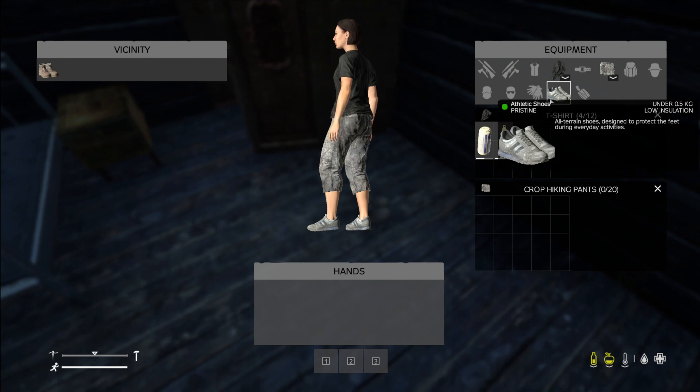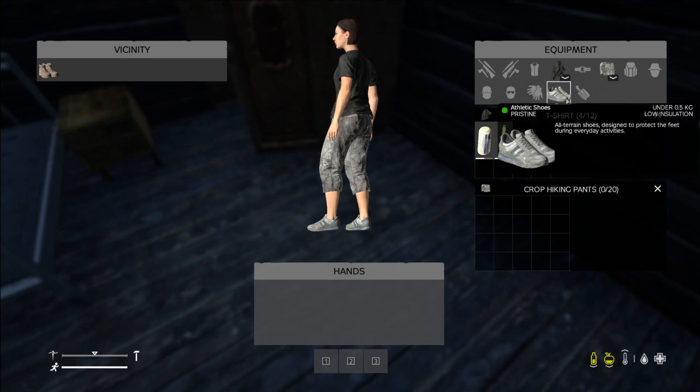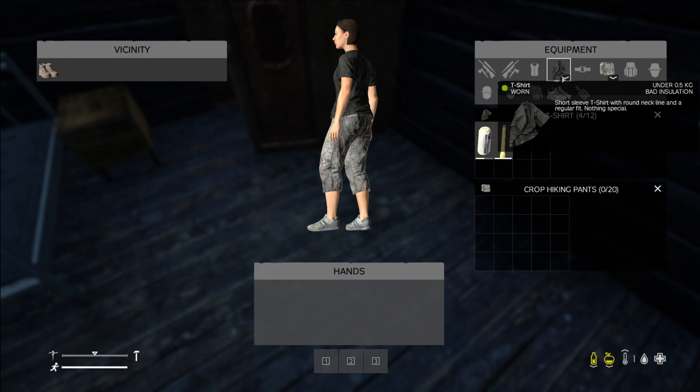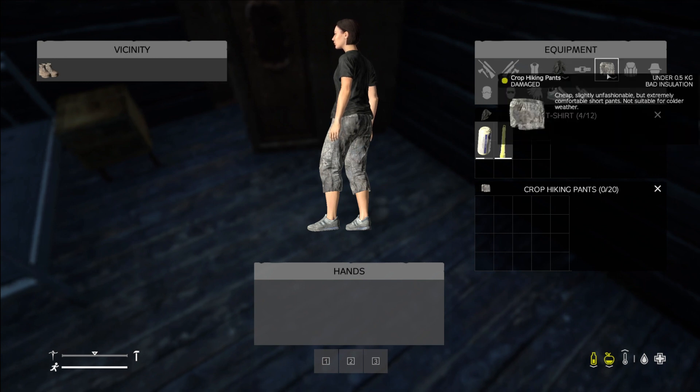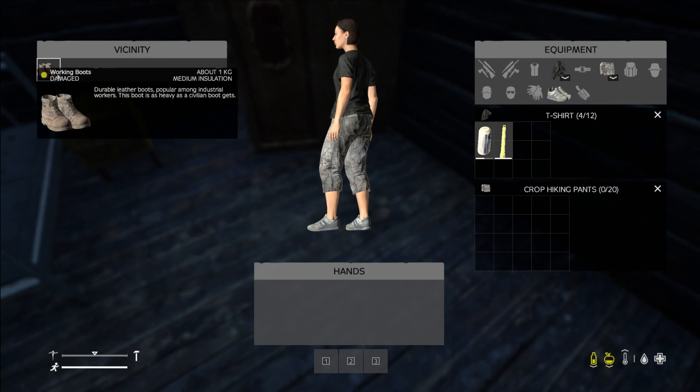One of the things you need to keep an eye on with all of these clothing items is the insulation levels. You can get cold enough to where you will get a literal cold and get sick. The things you start with are all going to have pretty low or bad insulation. So with these shoes, they have medium insulation, so I'm going to want to put those on.